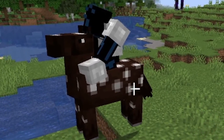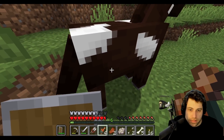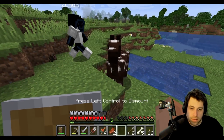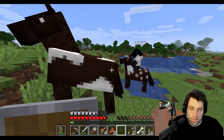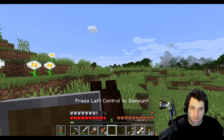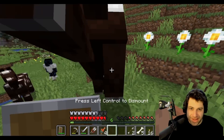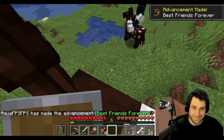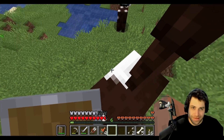Chat explains you can right-click with empty hands to mount a horse, but can't control it without a saddle. It keeps bucking them off. ZChum says to keep trying until the horse 'agrees to love you.' Eventually both horses are tamed.